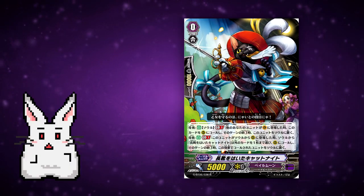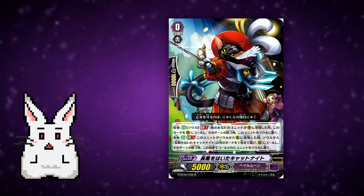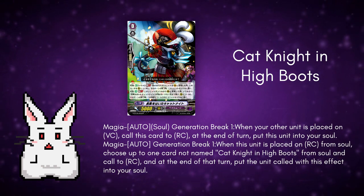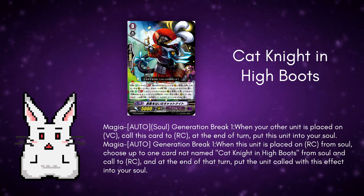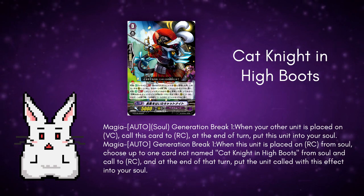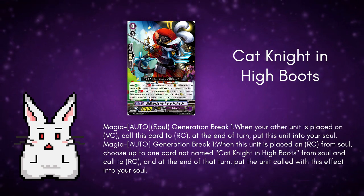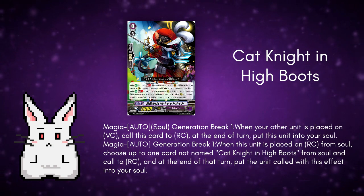First, we have Cat Knight in High Boots. It's a grade 0 unit with 10k shield and 5k power. The skills are Magia Auto and Soul, Generation Break 1: when your other unit is placed on Vanguard Circle, you can call this card to Rear Guard Circle. At the end of the turn, put this unit into your soul. And the Magia ability again, Auto on Generation Break 1: when this unit is placed on Rear Guard Circle from soul, choose up to one card not named Cat Knight in High Boots from your soul and call it to Rear Guard Circle. At the end of the turn, put the unit called with this effect into your soul.